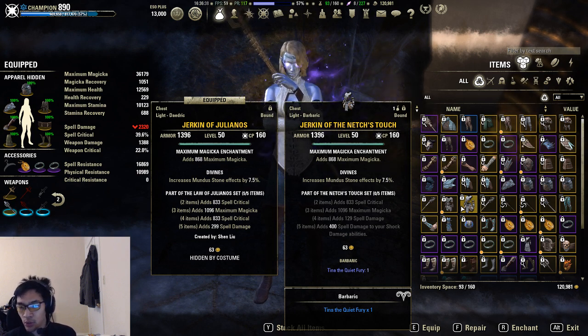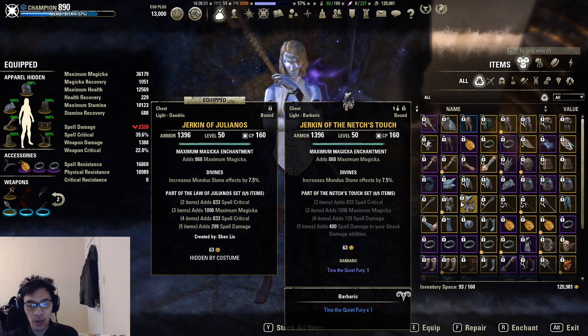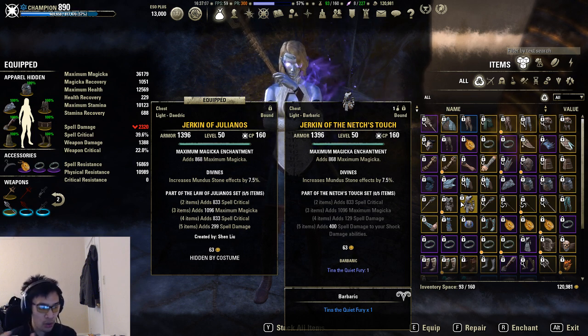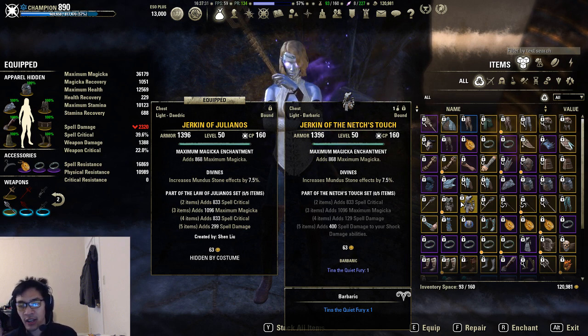To figure out whether a five piece effect beats Julianos or Hunting's Rage, take the Julianos or Hunting's Rage value — 299 — and divide it by the spell damage the other set gives you — 400. So 299 divided by 400 gives approximately 74 to 75 percent. That number is the percentage of damage that needs to come from shock damage, flame damage, frost damage, or physical damage — depending on which set you're evaluating — in order to match Julianos's boost.